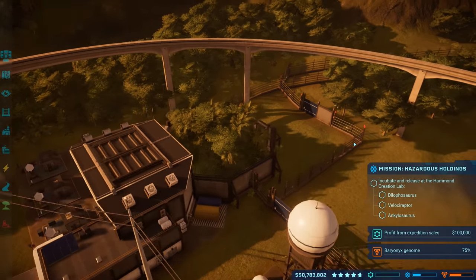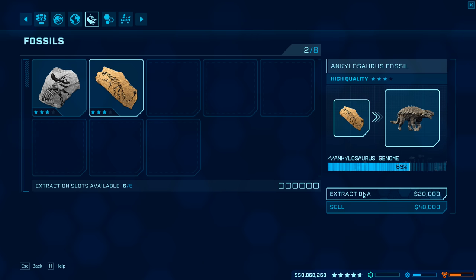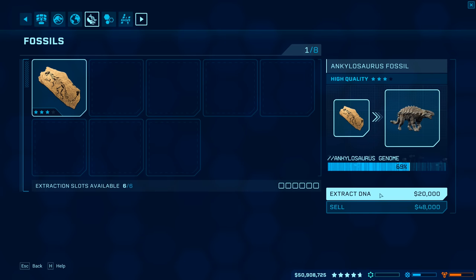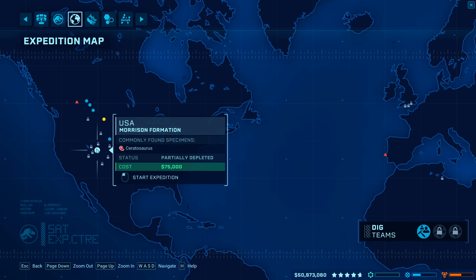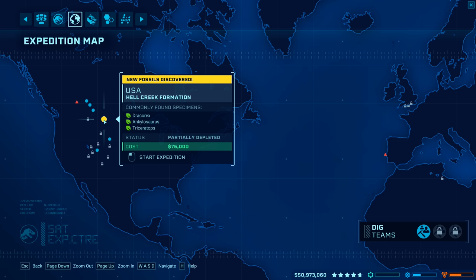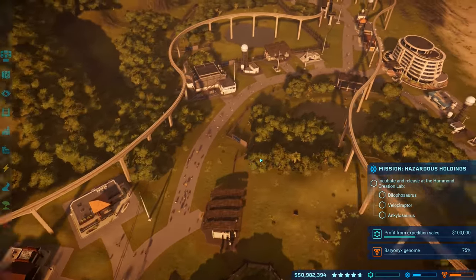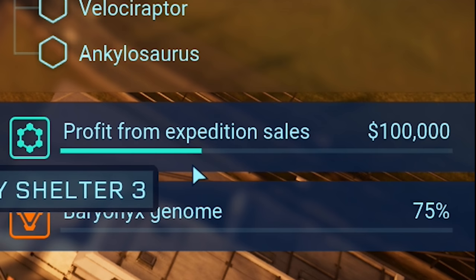Viability doesn't really matter because the Hammond Creation Lab gives 60% better viability anyway. The expedition is back — I don't think we could sell any fossils for enough money yet. We need to sell the trike one since we already have it. Let's extract the ankylo genome. Going back to the Americas to find an ankylosaurus dig site — ankylosaurus, triceratops, and dracorex fossils. We'll sell the dracorex and trike fossils since we already have 100% genome for them.